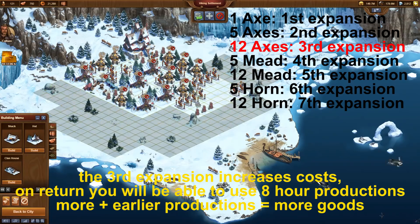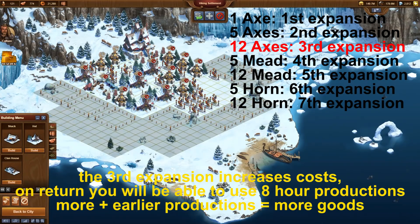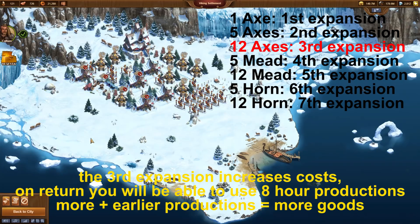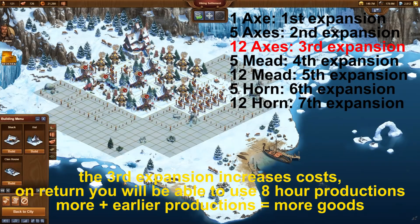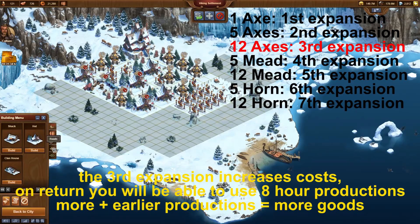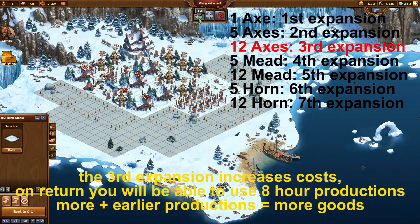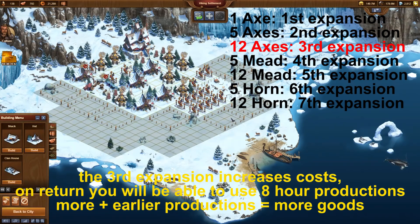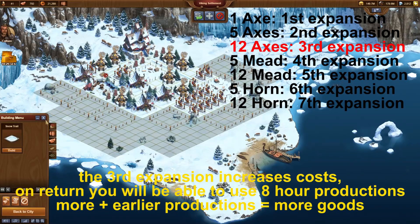Start your city when you have time for the game. In the beginning, until you have a decent stock of copper coins, you will have to use 4-hour productions. Once you have enough copper coins, the game will be much more relaxing. From then on, you will only need to log in once in the morning, once late afternoon, and once late evening to keep the 8-8-4 rhythm up.